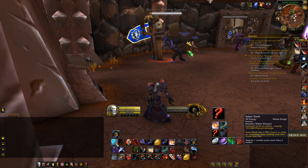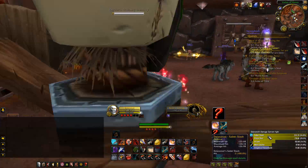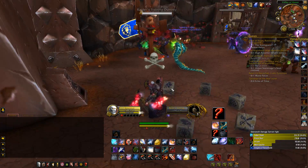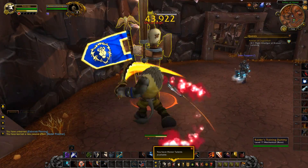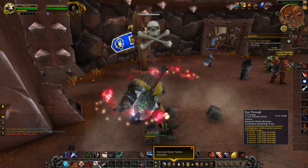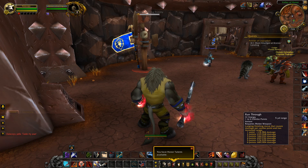Then we have Saber Slash, which is 193 on live. And we can see it's reduced for about 126 there because of armor. But then on PTR we have 200 — oh baby, that's actually pretty good. And then we have changes to our Run Through: 666, the devil's number on live, which is 689 on PTR.